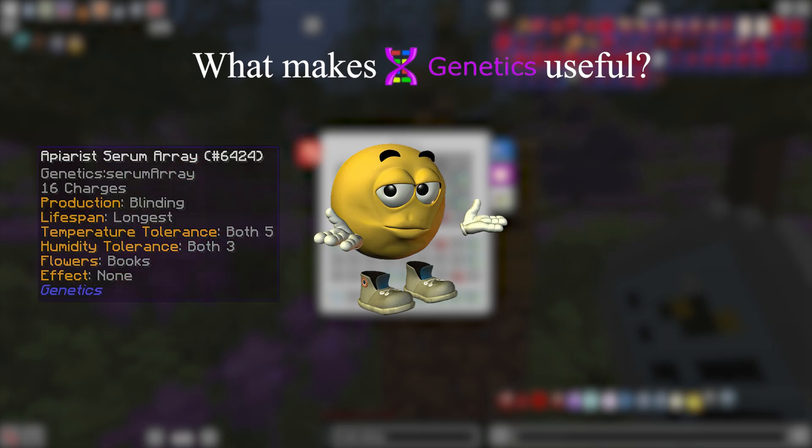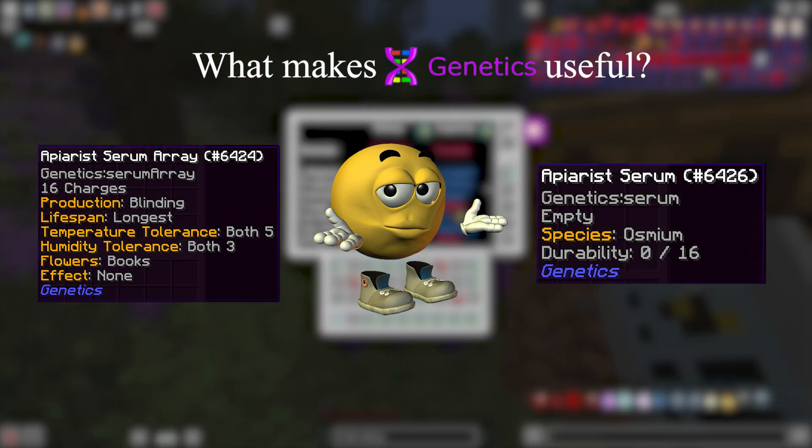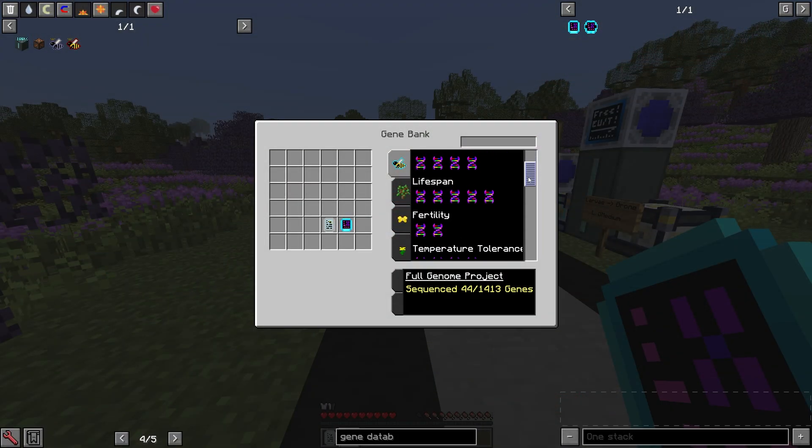Before the how, let's first get into the why. What makes Genetics useful? It allows for the permanent acquisition of the best stats for your bees, and crucially also allows you to download the species of whatever bee you want — stored inside of the gene database, in which any combination of speed, lifetime, species, and more can be directly inserted into a larva and then subsequently turned into a drone. It essentially trivializes most of the tedium that comes with getting a new species, and makes keeping a physical backup stock of bees entirely obsolete.